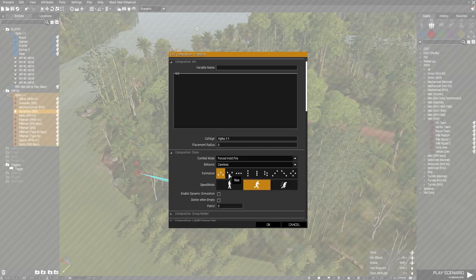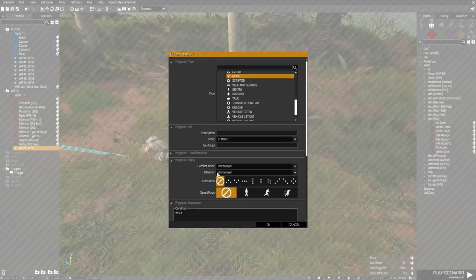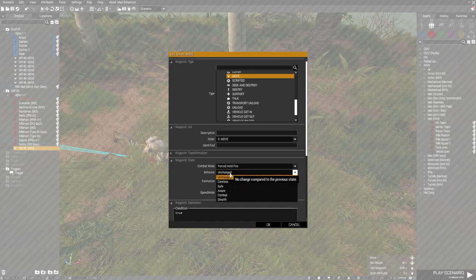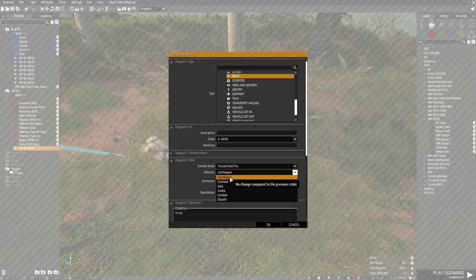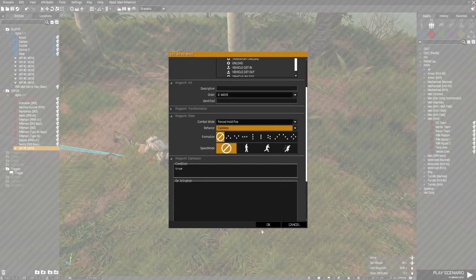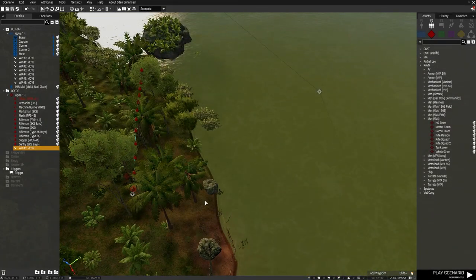Select their Alpha 1-1 group and set them to Careless and Force Hold Fire. For movement, we'll do Normal Movement. I'm going to give this leader a tiny waypoint to move to so we can use the sync, and obviously we'll have Force Hold Fire — you could skip it but always do it just to be safe.